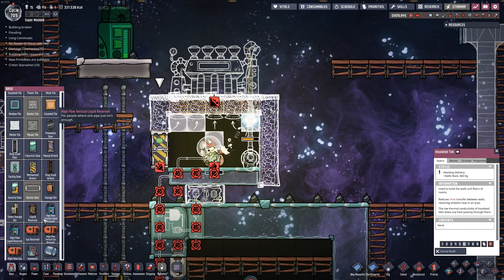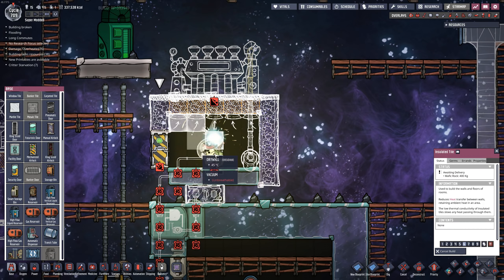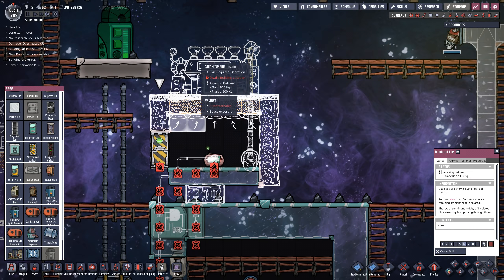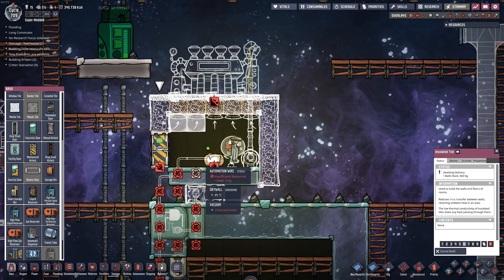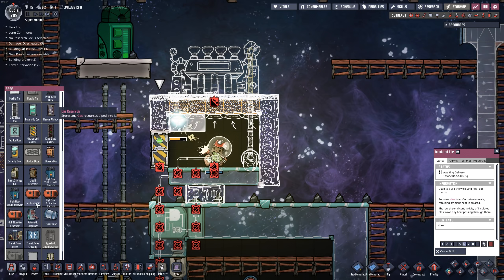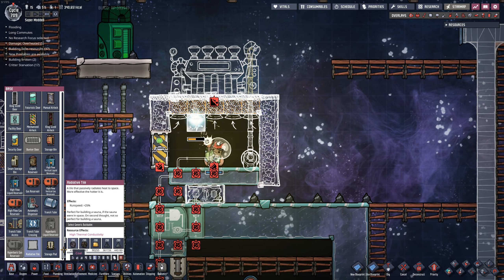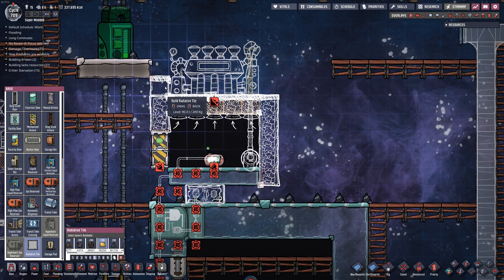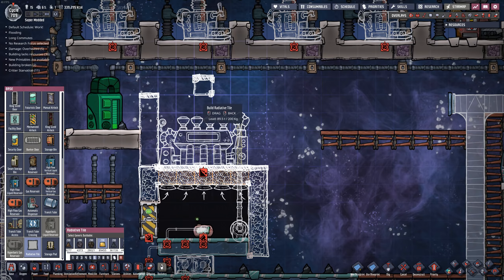When it comes to keeping the steam turbine cool, normally I'd have an aqua tuner to take heat out of this area and pump it into the lower section. This time I'm just going to use a radiative tile and see how that works — maybe lead works out just fine. I'll give it a try.